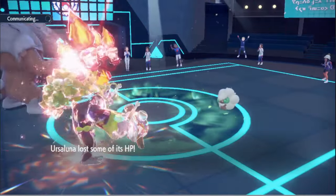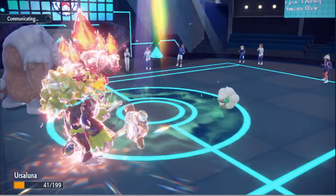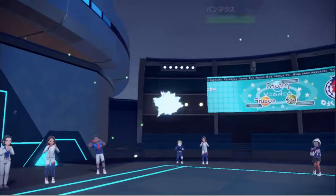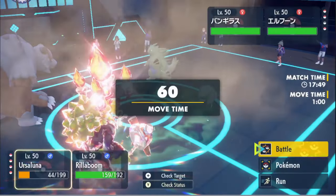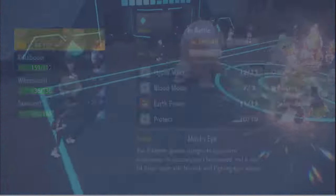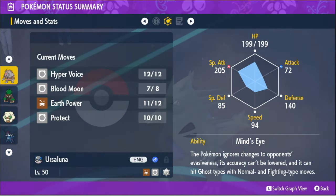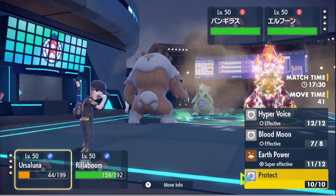My whole plan was to just Fake Out, because they're always Specs or Scarf. And Matchmaking just likes putting me against guys that don't run the usual stuff. He is faster than me here... nope, he isn't even faster than me. I don't think this bear is fast enough — yeah, it's only 94 speed. I'm pretty sure it's slower than this Tyranitar. I know they're under Tailwind, by the way.